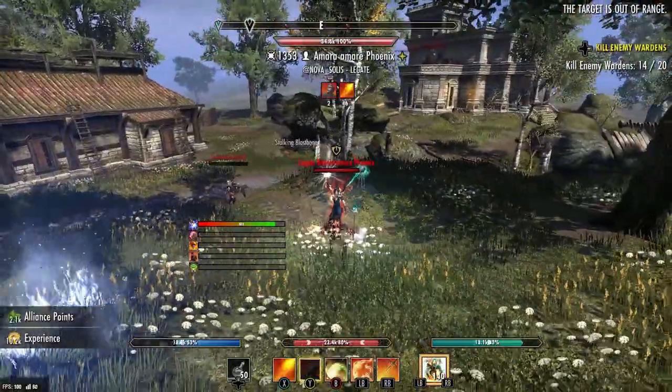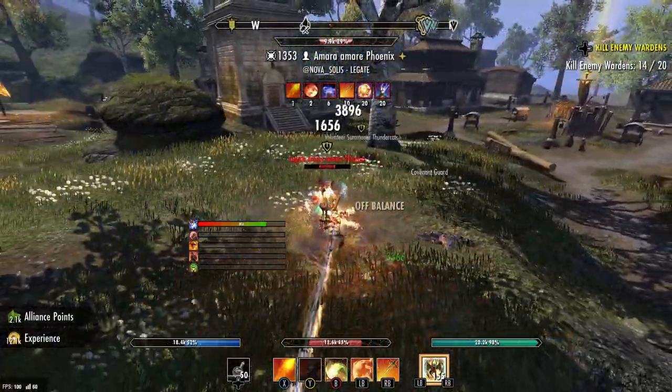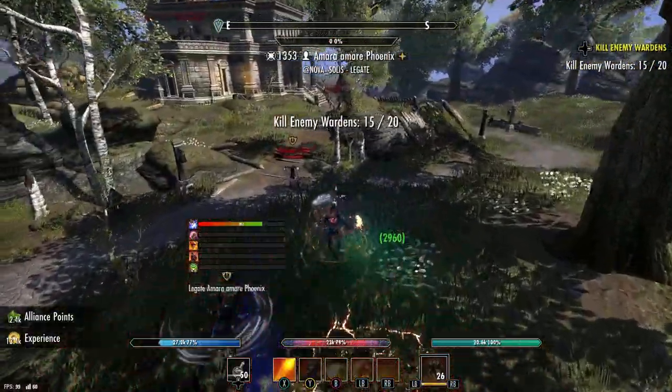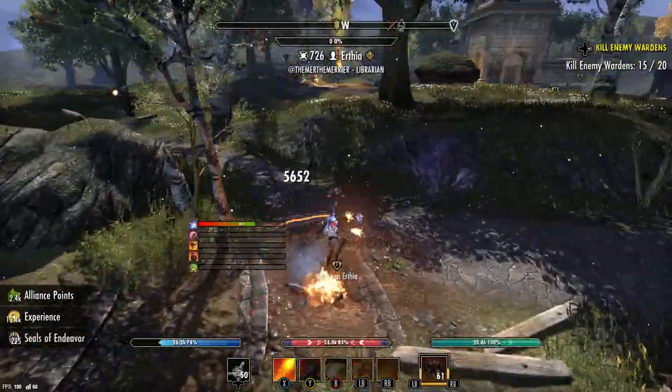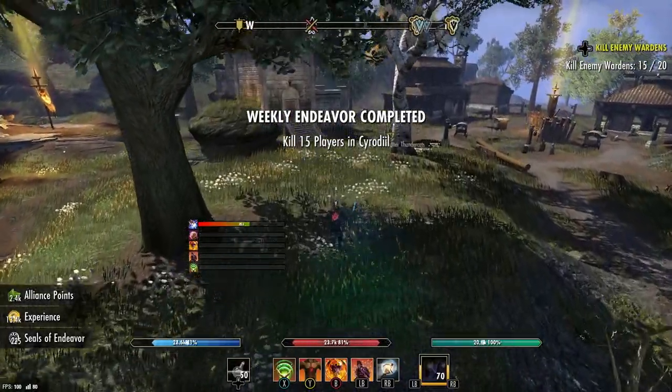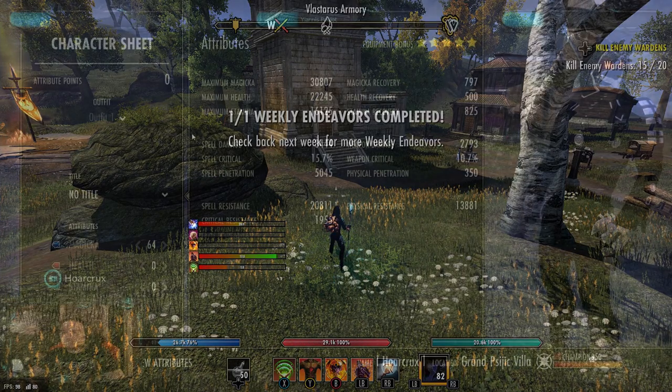That dude got caught with his pants down and got the burst from old Horcrux here — thank god for the lightning proc. I caught him in the middle of his Dawnbreaker animation — spin to win — 9K leap, and this guy comes back and he's just dead at this point. Look at my resources guys — I'm at three quarters the whole time. Near infinite sustain. It's baffling how good this set is.